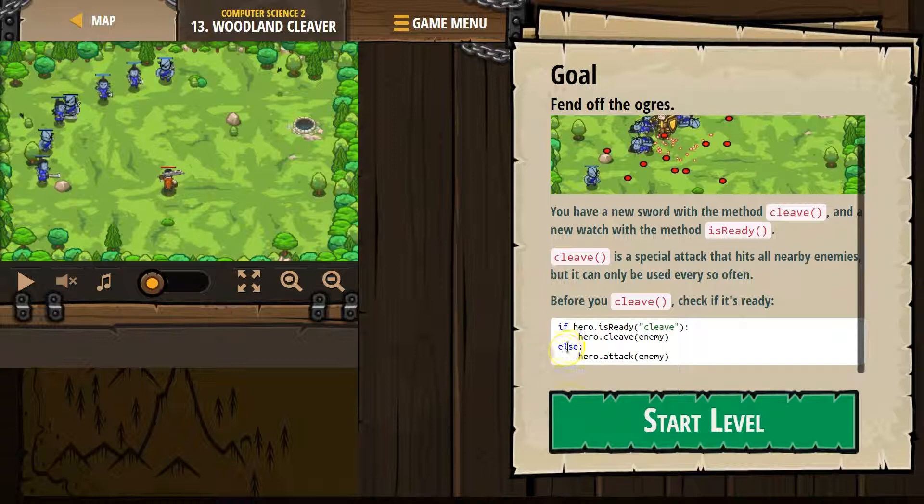We're going to use an if statement. So if hero.isReady, and then we check cleave — we need hero, we need isReady with R capitalized, and then cleave in quotes. What this if statement is doing is asking the computer: is cleave ready? Can we use it? If it is, it's going to drop down and run the code that is indented under if. So if it is ready, hero cleaves the enemy.